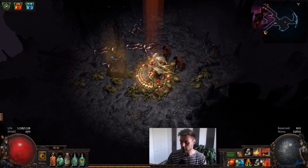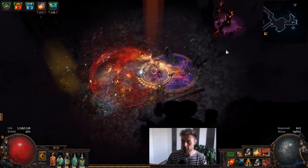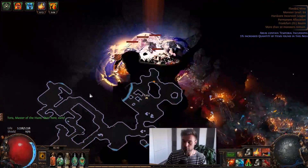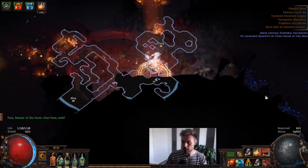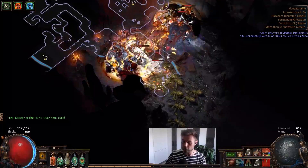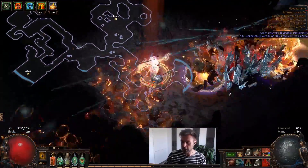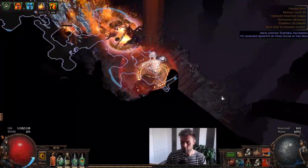If I activate my Vaal Earthquake now, you can see it has about 20 seconds happening up there and seven quakes. In that time, together with the Soul Catcher flask, we need to make sure we fill up the skill for the next use. We couldn't do that this time because there weren't enough monsters, but when there are enough monsters we can basically chain it back to back — and that's when it becomes really fun, when you don't have the downtime in between.